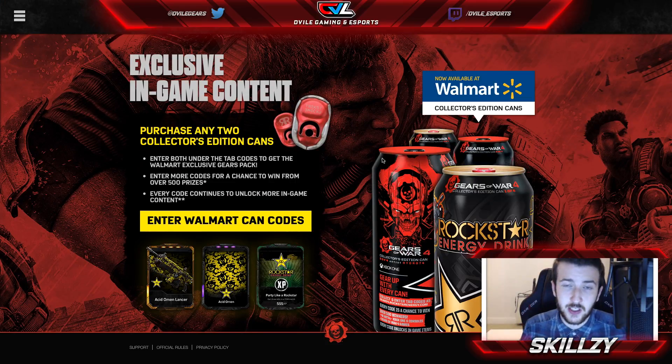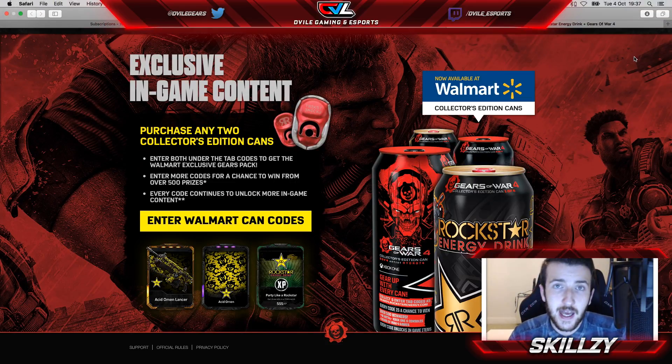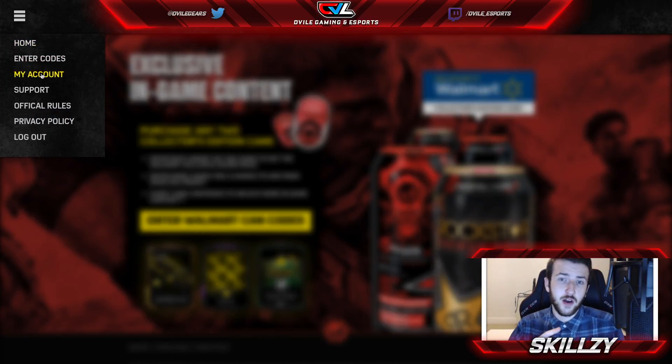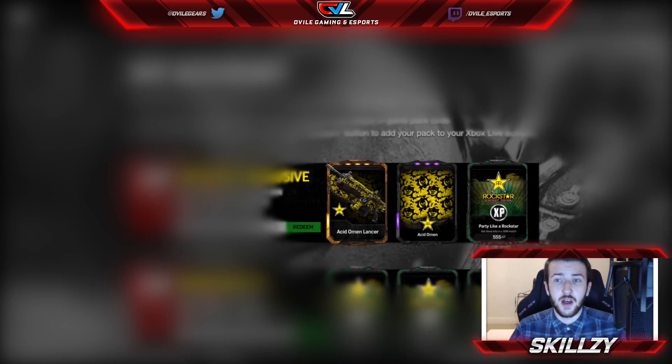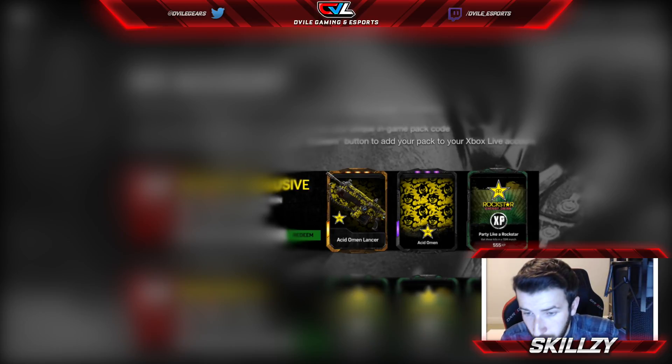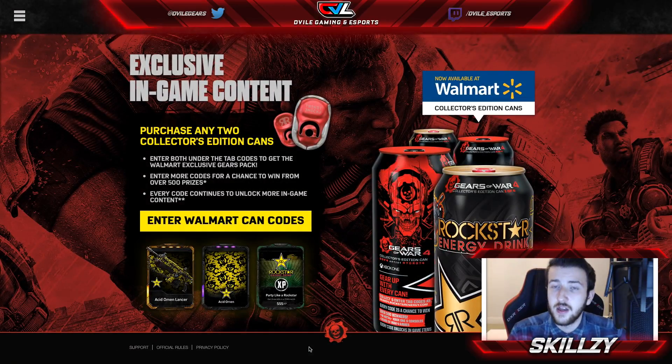You can actually use whatever codes you get on cans on whatever URL. You had a URL for the Walmart exclusive and one for the normal Gears of War cans, but you can use the same cans on either. All you need to do is get your hands on some Rockstar Gears of War 4 edition cans, then go to the URL I've got below here, and you can get these awesome skins.